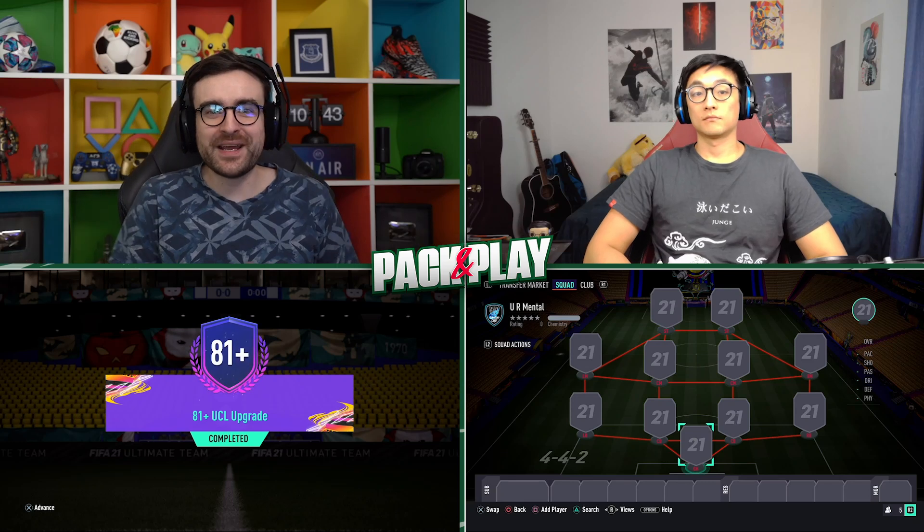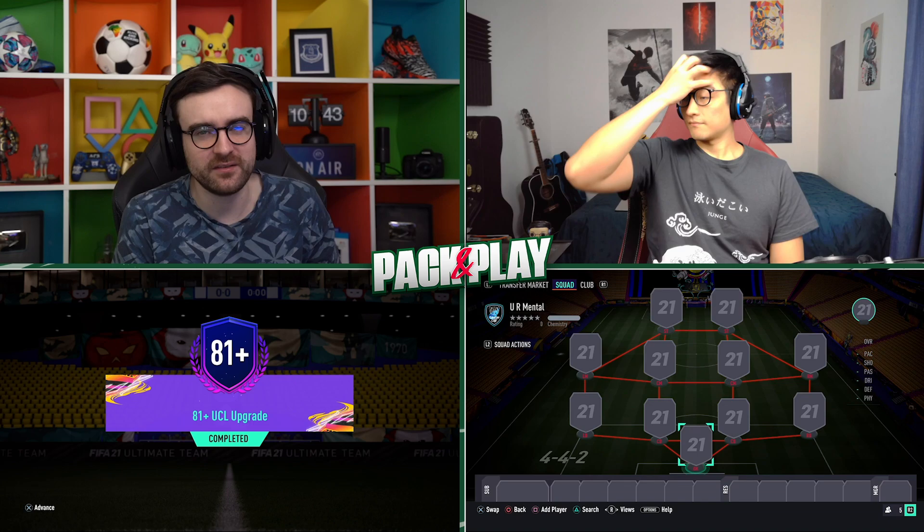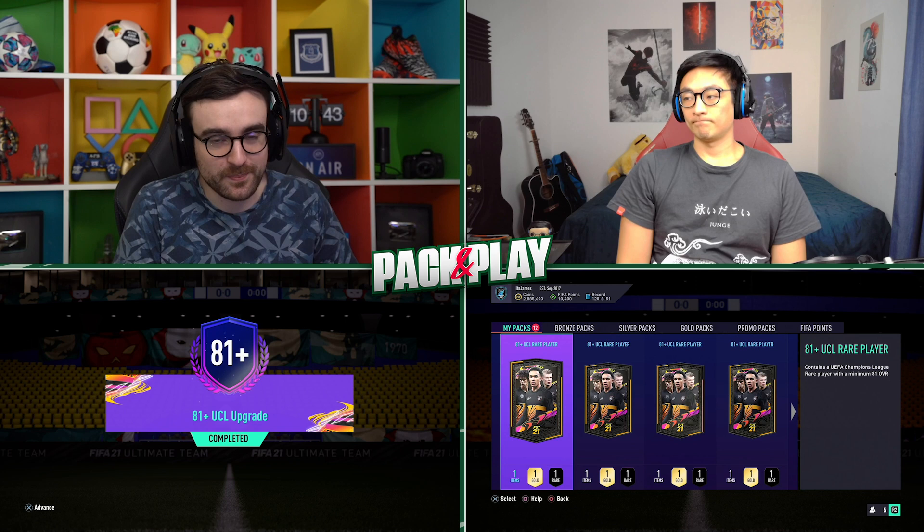What's up everybody, welcome back to another video. Today we are doing some pack and play on the UCL 81 plus upgrade. Me and James have done 12 of these SBCs each. I dread to think how much these things cost, because you have to put 11 rare players in, and they're probably worth about 2,000 coins each now that they've brought this SBC out. We've spent loads of coins and we're going to try and build a squad from what we get in these packs.